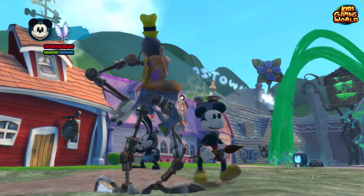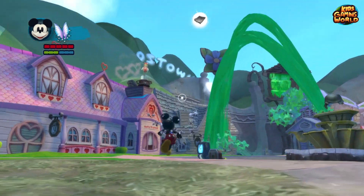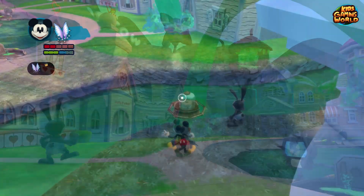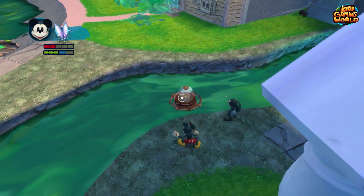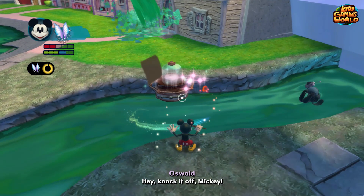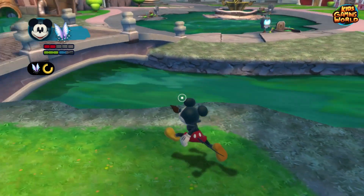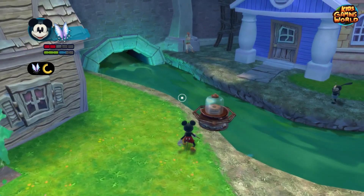In this one we are in a town called Oz City or Oswald City. It's part of a town, and here we need to get rid of this nasty thinner fountain that keeps thinning all the buildings around Mickey and his friends. In order to do that, we're going to have to push these pumps into the correct spot in order to drain the thinner.